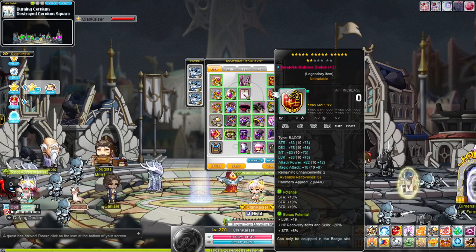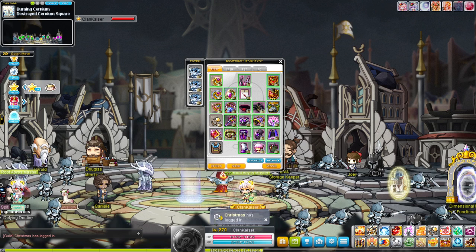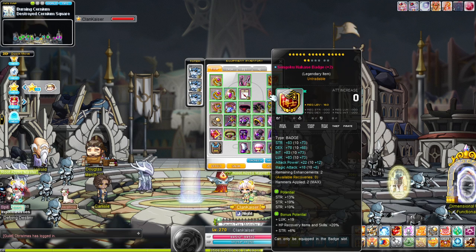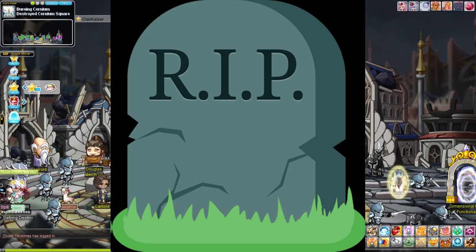For badge, do the same exact thing as shoulder: iCog it, aiming for six attack on the first scroll and four attack minimum on every scroll after. The chance isn't that bad — I've heard it's about one in 20 to one in 30 scrolls. Definitely iCog your badge; don't trace it — I don't even think you can trace it.